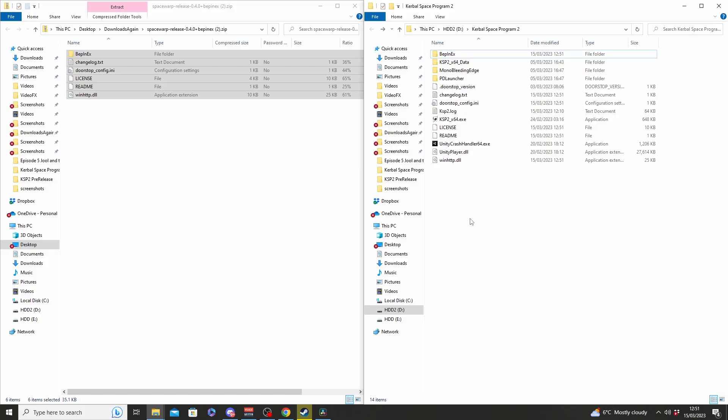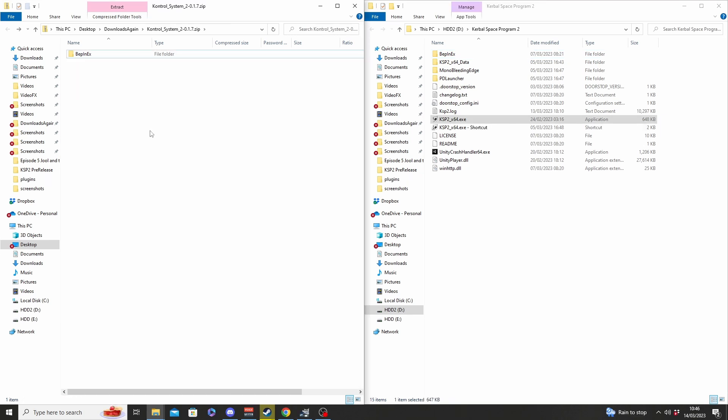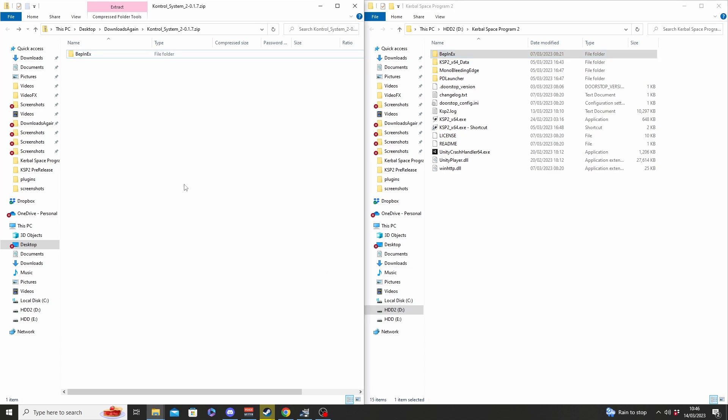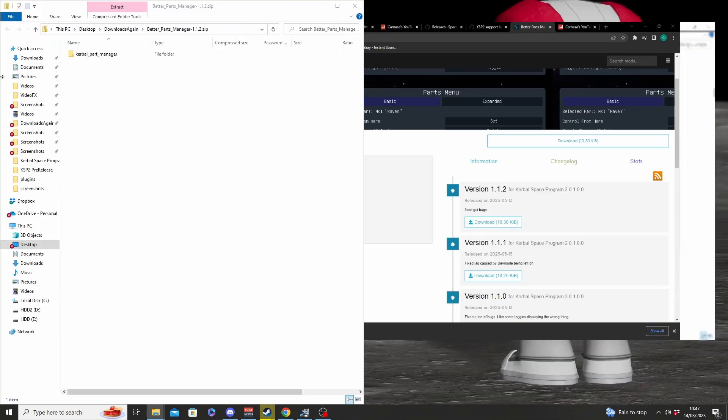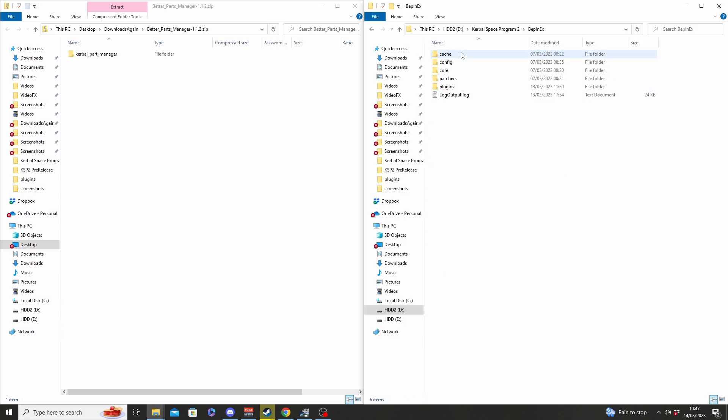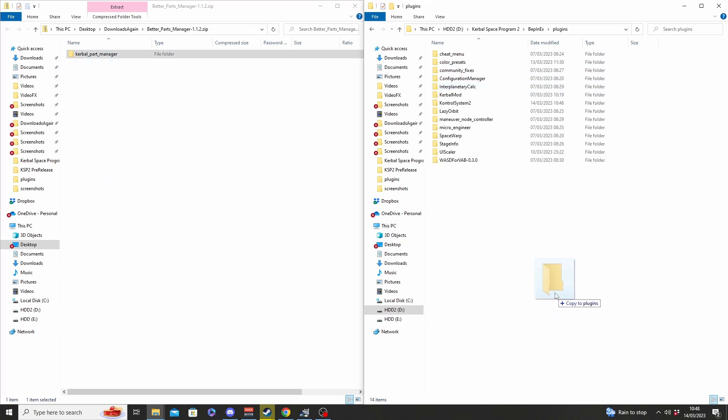This time round, rather than stating where each individual mod goes, I'll mention it at the start. When you download a mod, if the download contains a folder called BeppinX, you need to drag that BeppinX folder into your KSP2 root folder. However, if the download contains a folder that is the name of the mod you just downloaded, you want to go into the BeppinX folder, then into Plugins, and this is where you place the mod. I've given examples on the screen if that was a little confusing.